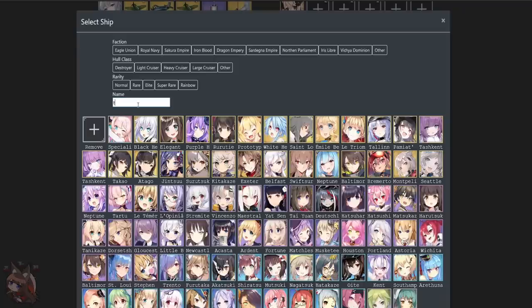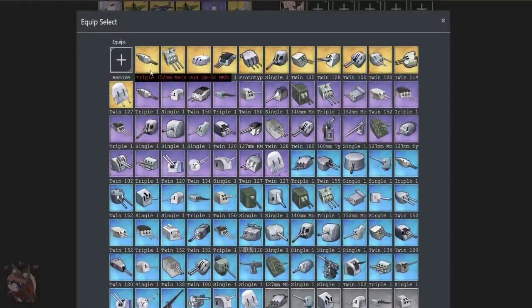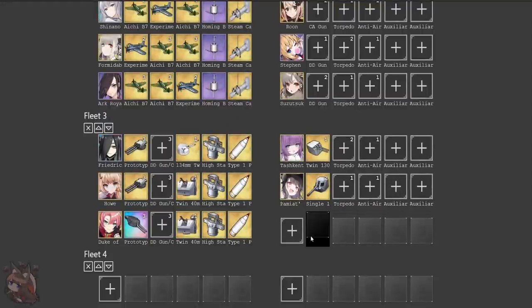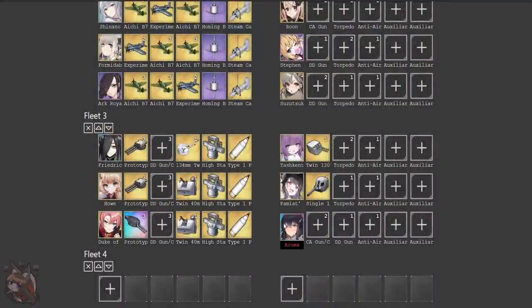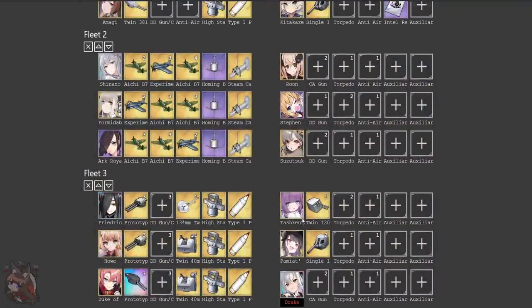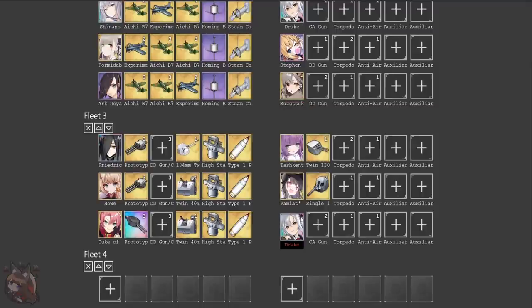Tashkent we're going to give the Tashkent gun. Pymat we're going to give this gun for higher DPS. If we're going totally maxed out, something important to consider is Azuma. Azuma is fantastic. If we go back and do this optimally, we probably want to put Drake up here and then put Azuma down here because Azuma is going to have that shelling arc damage. We're assuming we're going into a battle where that's going to be the weakness of the opponents. So something like this would actually probably be optimal — Azuma is going to use her gun, Drake is going to use her gun assuming you have it.